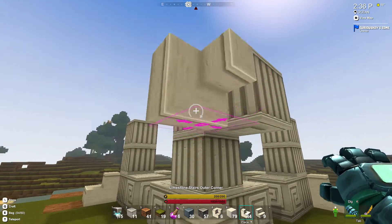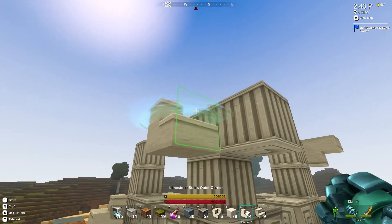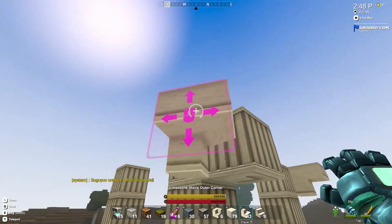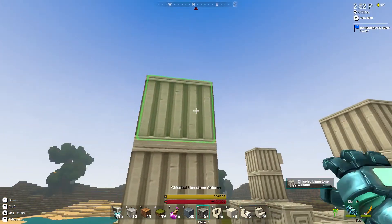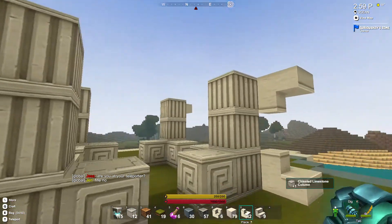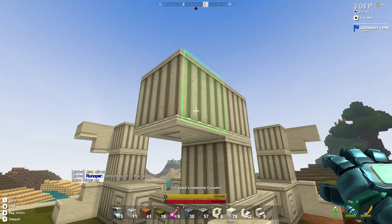I might end up not liking this little build once I build it, and I can always take it away again. But I want to have somewhere to put a bed — that's mainly really it. I want to have somewhere I can put a bed so I can feel like this is an actual home. I might end up taking it away or repurposing it later on, but for now this shall be my house.